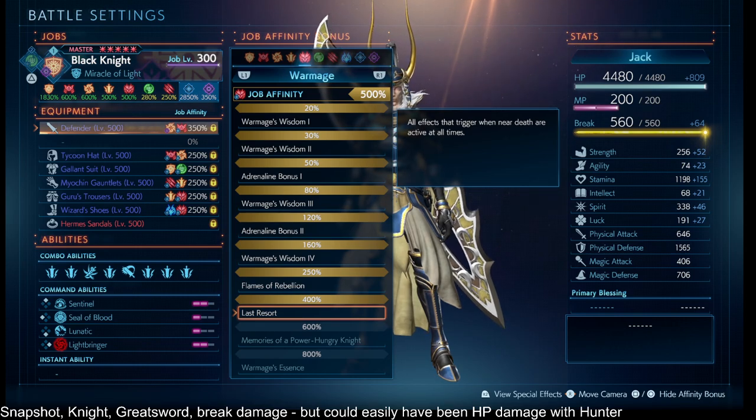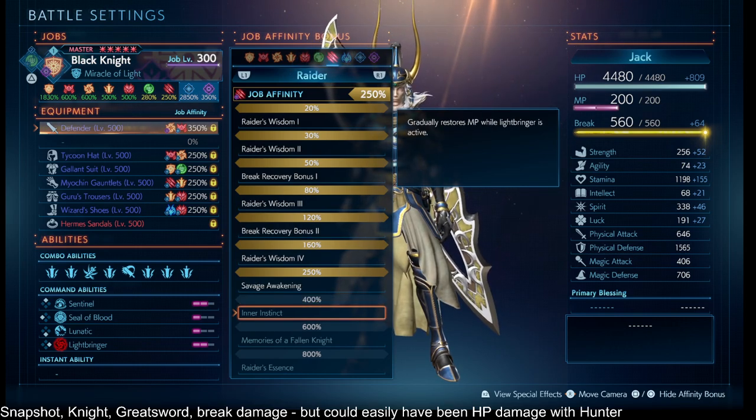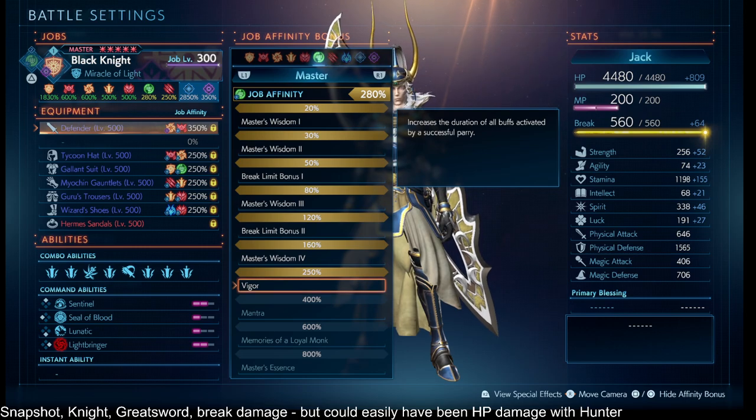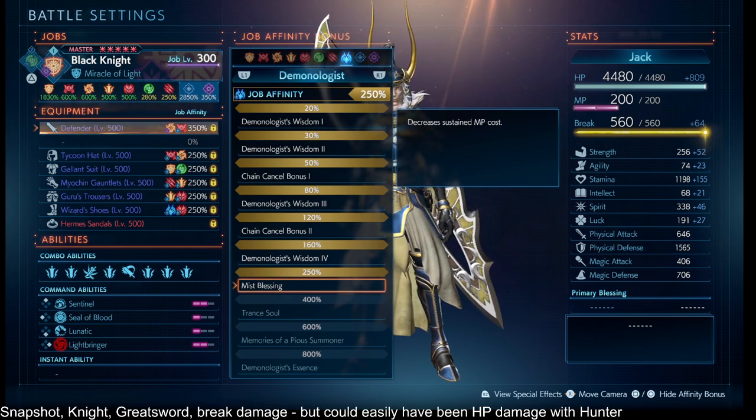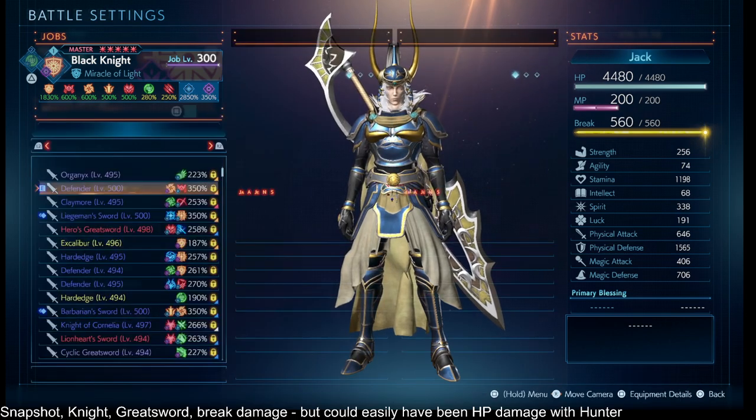Something that helps with survival: Dark Knight 400%. With Berserker 250% — convenience. Monk 250% — convenience. Summoner 250%.